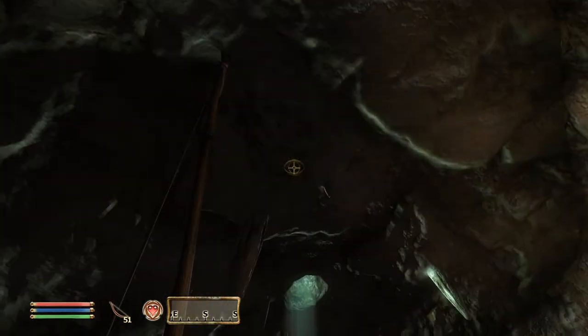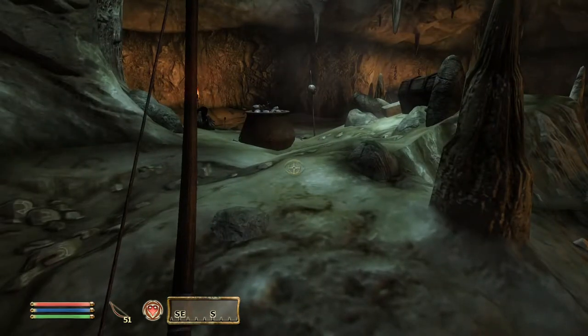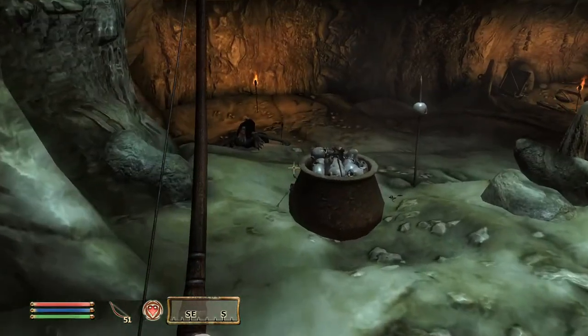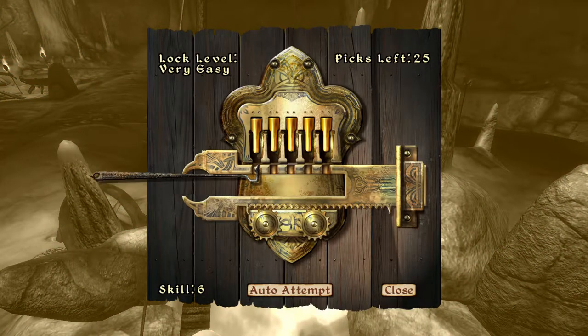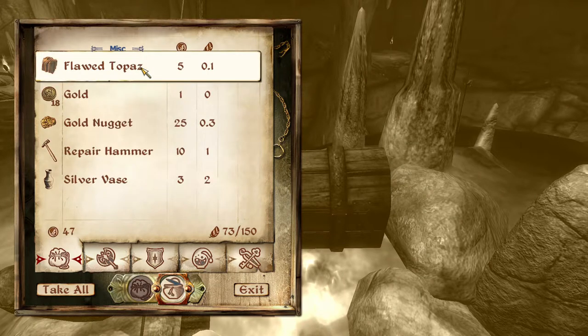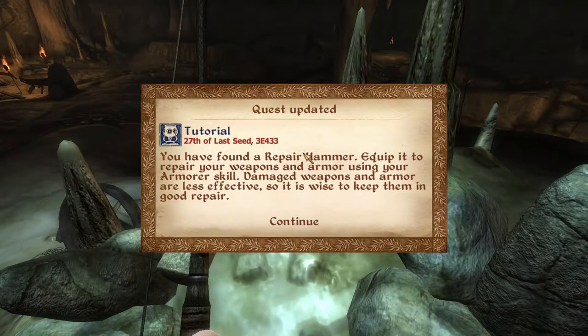Well if you can see me, why don't you come out and attack so I can kill you? I can't see me anymore - what was it? I never worked out what to do with all this stuff. I suppose I could sell it. You have found a repair hammer - equip it to repair your weapons and armor using your armor skill. Damaged weapons and armor are less effective so it is wise to keep them in good repair.